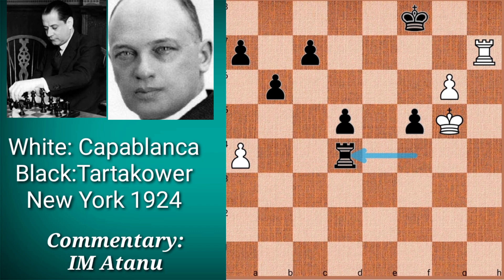White would have played king to f6 and not captured the pawn on f5. The reason why king f6 is a better move is that White wants to have the pawn on f5 so that Black cannot harass his king through checks.